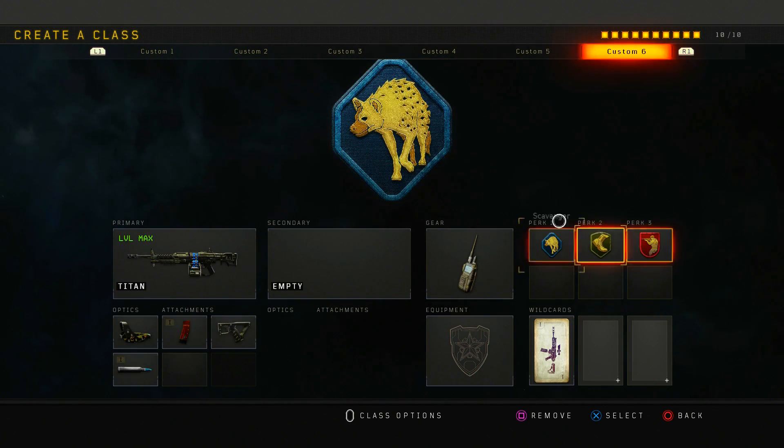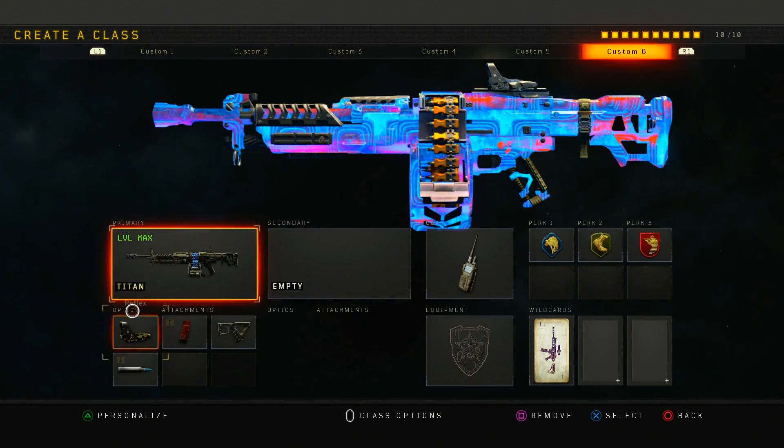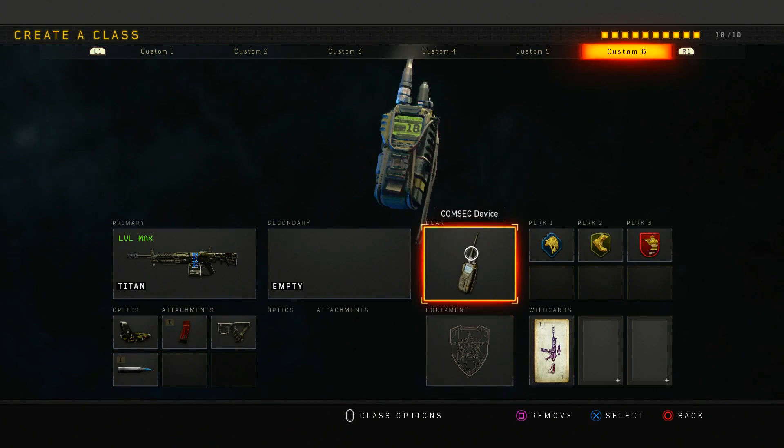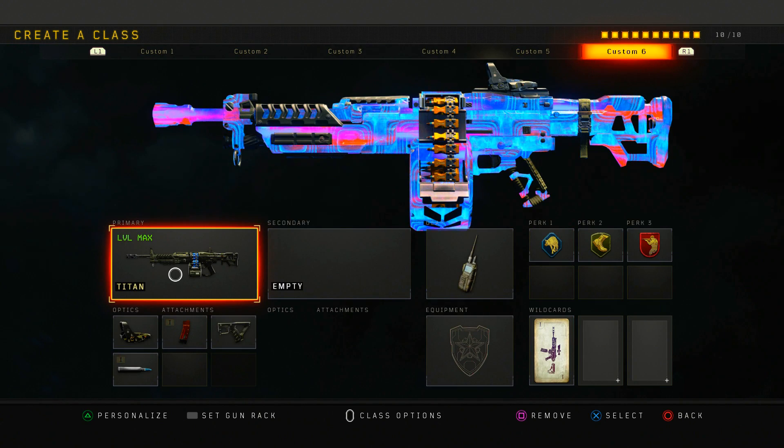Next is my Titan class setup. The Titan is a really good LMG. I run red dot, extended mag, quick draw, FMJ, comsec device, scavenger, lightweight, and ghost. I use this both competitively and for spawn trapping — on Slums if I'm spawn trapping on fountain side, I'll throw the Titan up and it's GG.